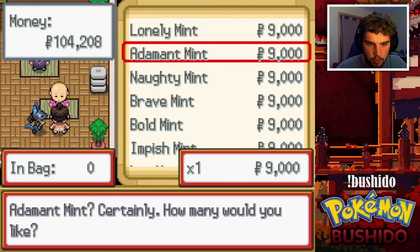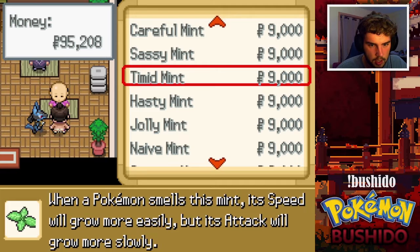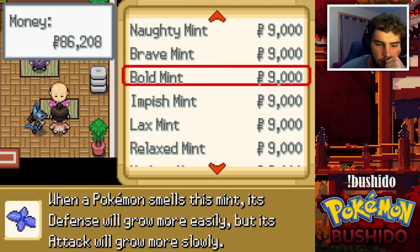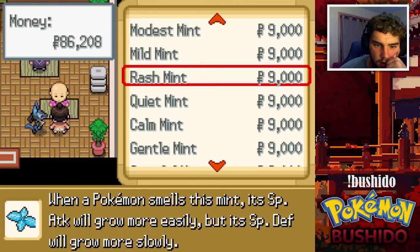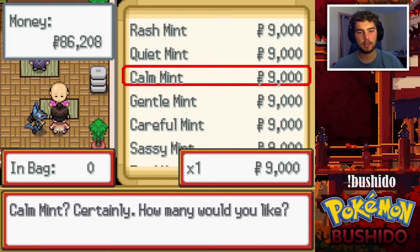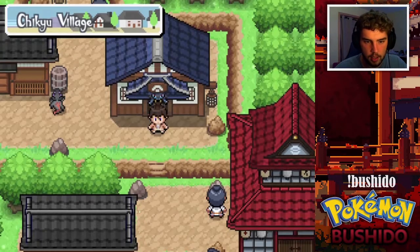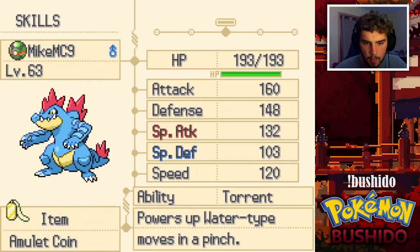We want a Timid one. Bold is Defense plus, Attack minus. Calm is the one we want. So with that, now we're good. Let's use the Adamant one on MikeMC9 — I want to make sure I'm doing these right. These do cost a lot of money. Let's make sure the Adamant one goes on MikeMC9.